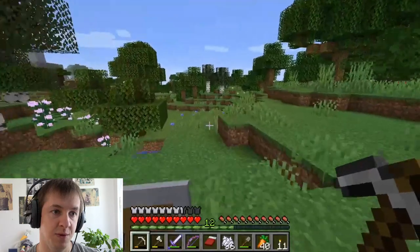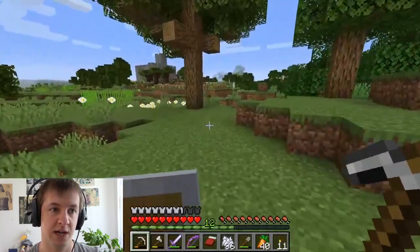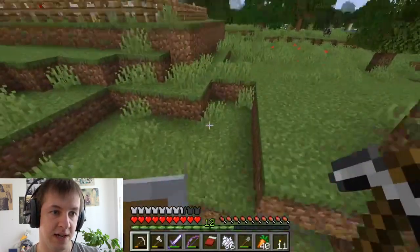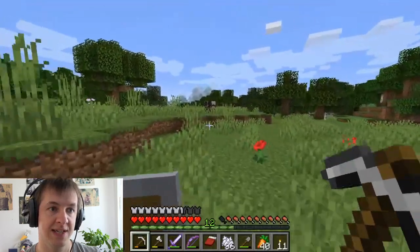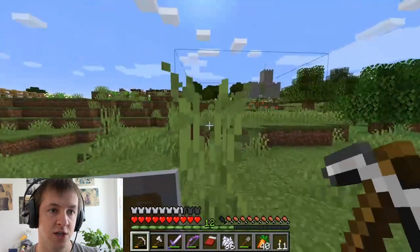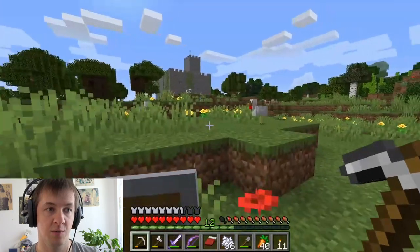Unfortunately there are no sheep here anymore because I moved them all to my farm — I actually have a sheep farm over there, I'm about to show you. This was actually my first real base that I built in this world. Animals are an easy food source and it's way faster than farming wheat and other stuff that needs time to grow, especially if you don't have a bone meal farm or beehives yet.